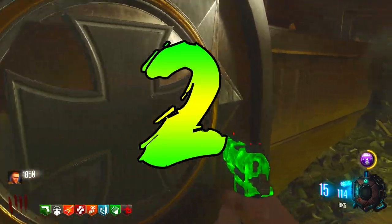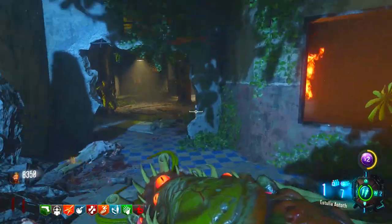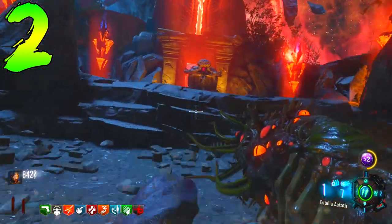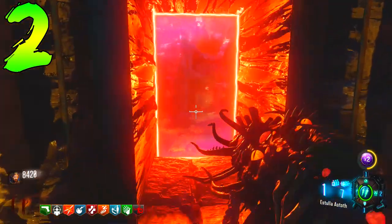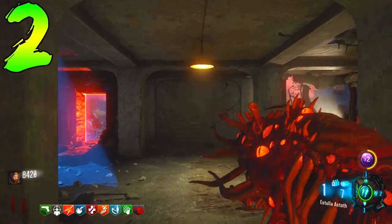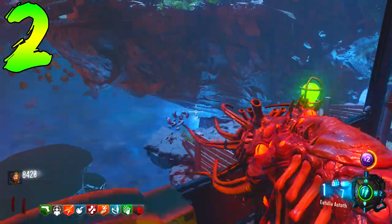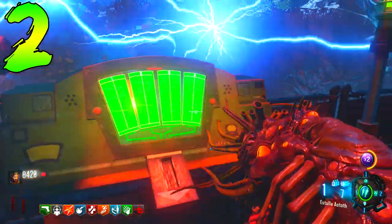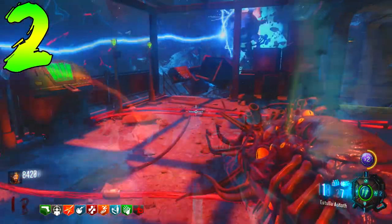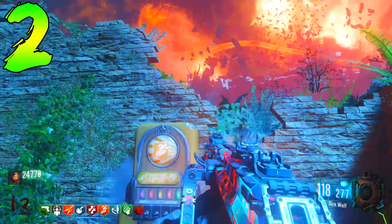Coming in at number two — this had to be on the list. I'm sure as soon as you saw the title, one thing came to mind: Revelations. Treyarch really did a number on us with Revelations. As a community, we'd started getting comfortable with easter eggs — The Rising Tracks got solved in a couple of days, Zetsubo no Shima in one day, Gorod Krovi in a couple of days. Then Revelations came out. It took a full day just to discover the first step, the second step was found the day after, and the third step — the bone step — was discovered the day after that, but no one could finish it.